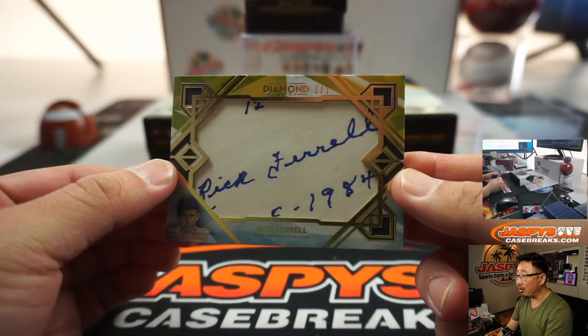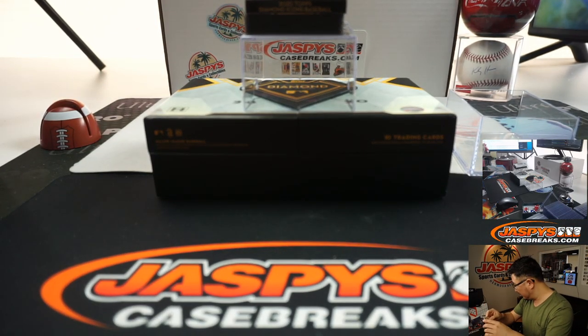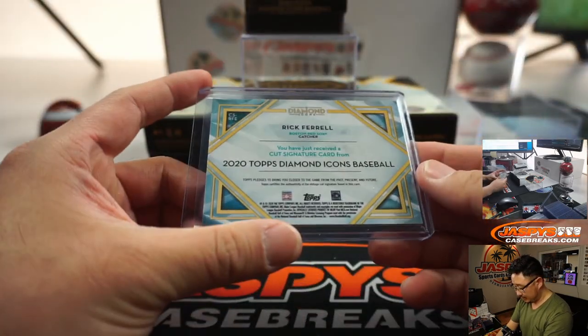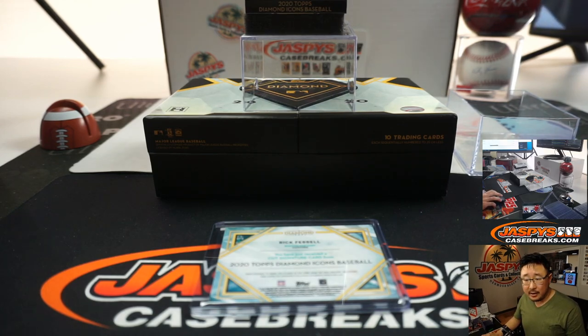And a Rick Farrell, one of one, cut auto. Old Cleveland Indian Rick Farrell? Red Sox catcher? He might have played for a number of different teams. He played with the St. Louis Browns to start his career, then the Red Sox for a handful of seasons, and the Washington Senators from 1937 to 1941, back to the St. Louis Browns, then the Washington Senators in the mid-40s. Passed away at 89 in 1995, and elected by the Veterans Committee in 1984 — he's in the Hall of Fame. Born in Durham, North Carolina.